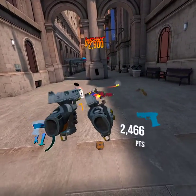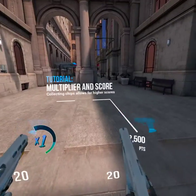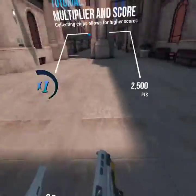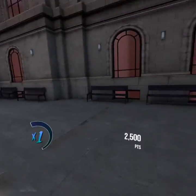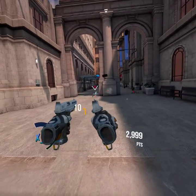Not good — power down. We evaluate your performance by your score, which you can see here. This is your multiplier. Collect chips to increase your multiplier and drastically increase your score. Defective products — shoot them, Agent 34. Shoot them.